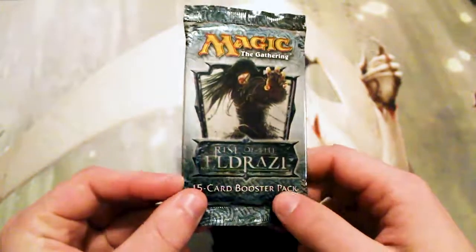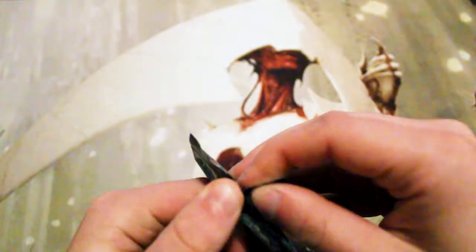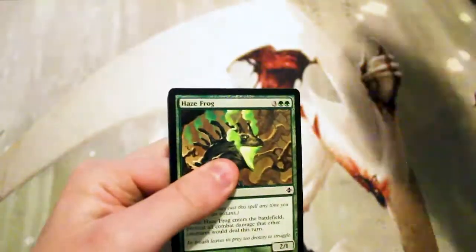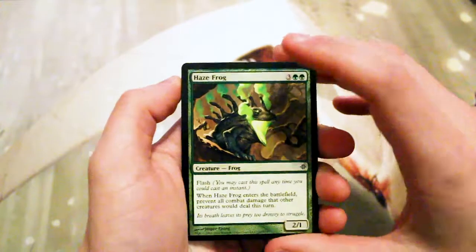Original Emrakul is really the goal here, but there's also Kozilek and Ulamog, and of course All is Dust, which is up there as one of my personal favorites as well. The glue on these packs is fantastically strong, as it turns out. Let's see what we get, though. I don't know about the common and uncommon slot if there's too much in the way of value, but hopefully we get something good.